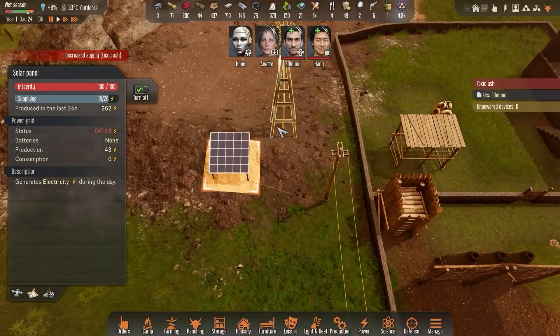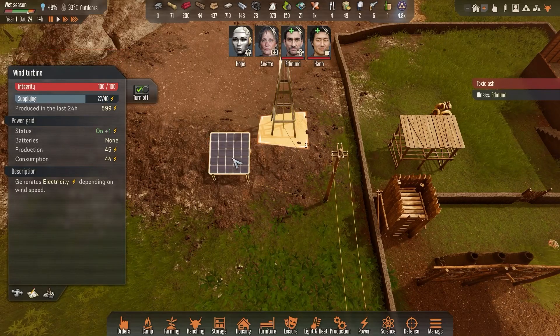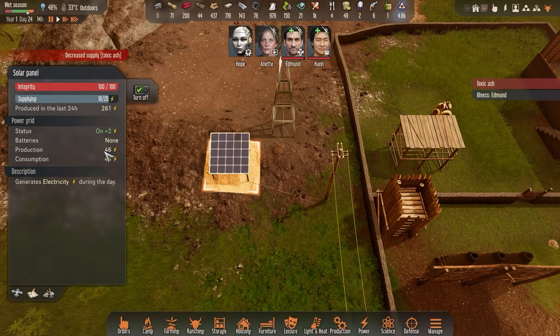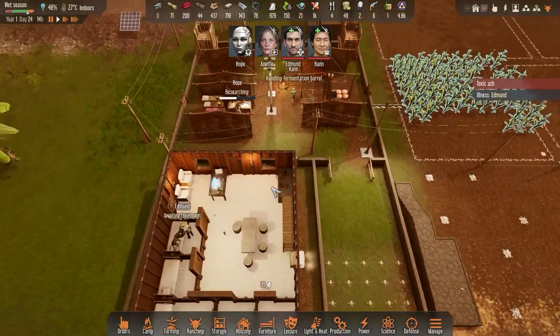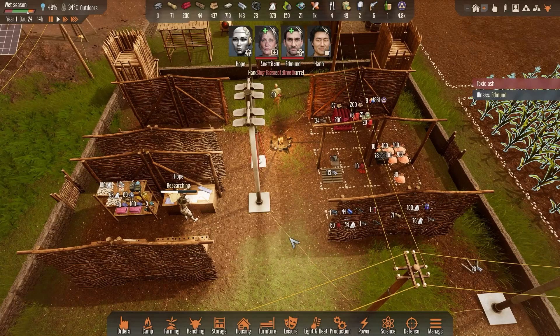We're out of power — status is off, decreased supply because of toxic ash. We're consuming just about the same amount as we're producing. That's something we'll have to deal with in the next episode.